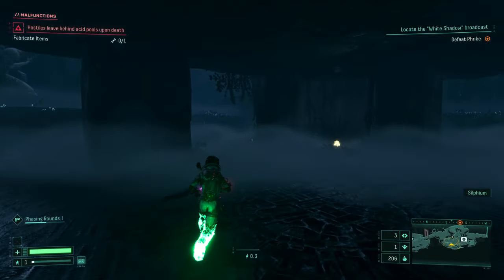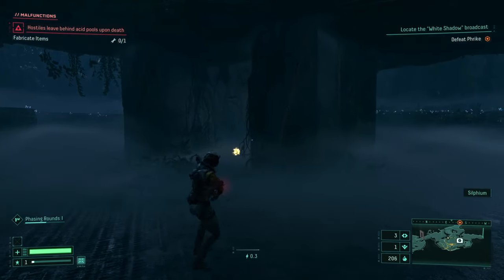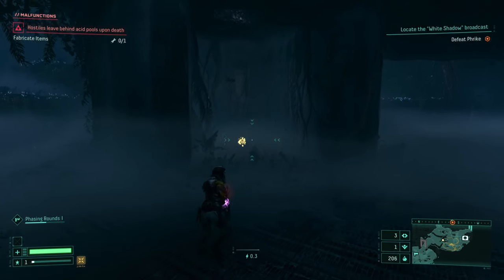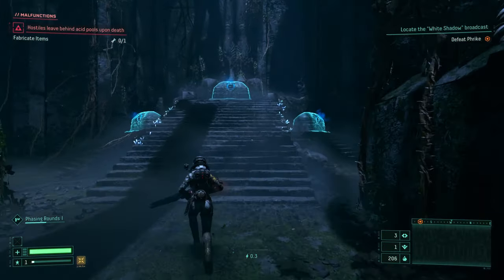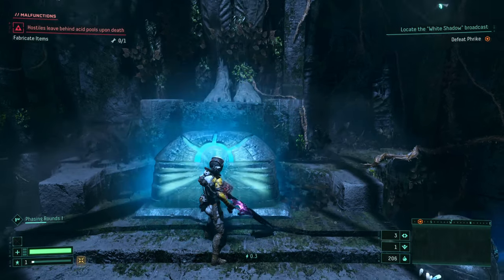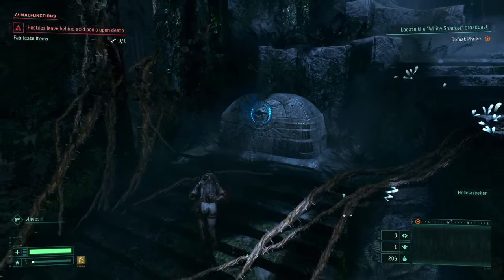Thoroughly explore the areas — there are a bunch of secret rooms with useful resources. You can usually spot them by a glowing yellow light that pulsates on the map; that's how you know where to find them. Be warned though, sometimes there are difficult enemies inside, but most of the time it's helpful resources that are easy to miss.